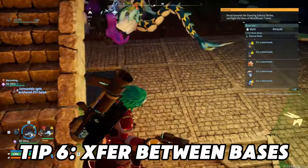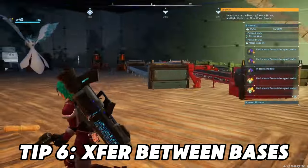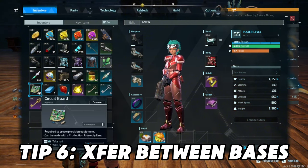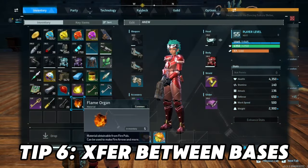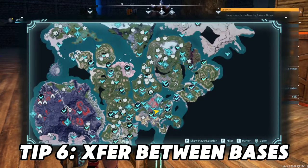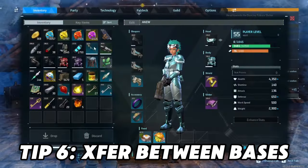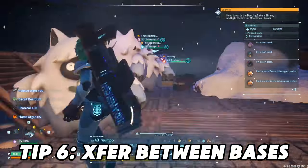When it comes to transferring base equipment between bases: right here, I have the ingredients to produce an Electric Kitchen spread throughout my base. I destroyed it, so now it's in my inventory. You take the materials from your base, place it down, destroy it — it goes into your inventory. You then transport yourself and your inventory to a different base, and you can freely place those materials — the unit you want to build — into your new base. That's the best way to do it. If you've played games like Soul Mask, it's very similar. You did see the materials in my inventory.